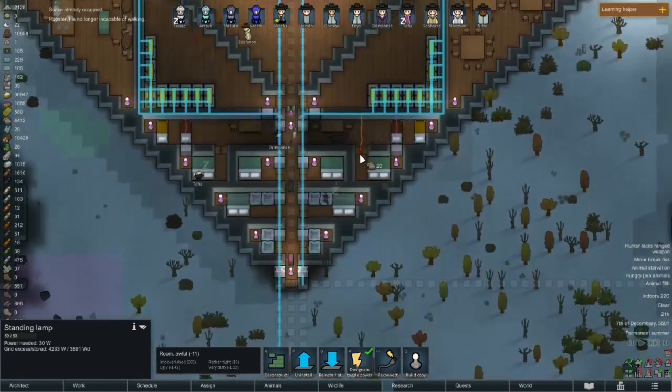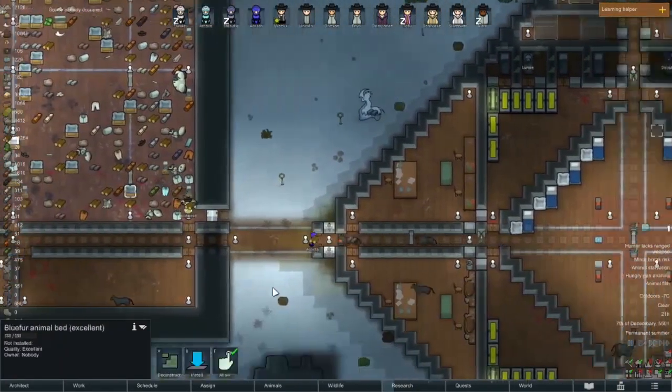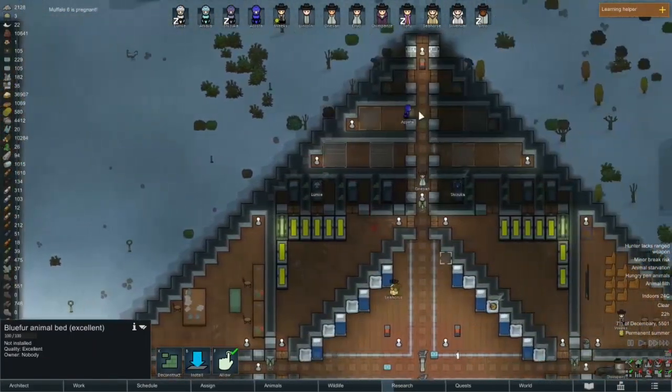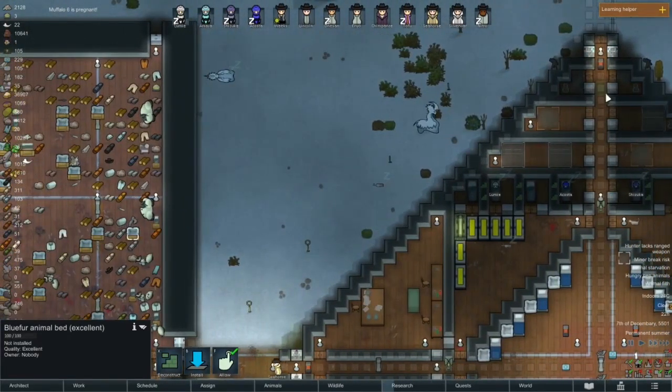I have lights in the top ones — I do have lights. Alright, now we can look at bringing some of these bedrolls — I keep saying bedrolls — the animal beds. Start bringing some of those back in here so the cats and the panthers have somewhere to sleep.